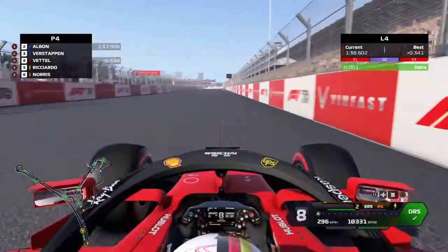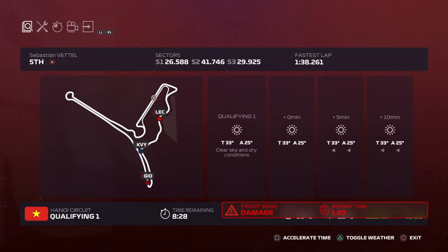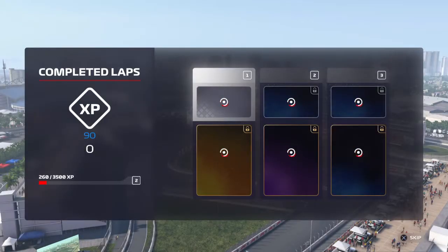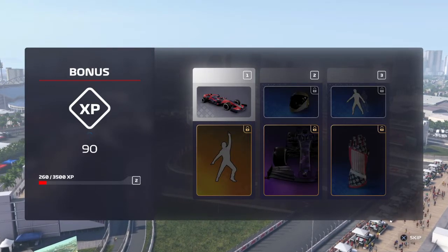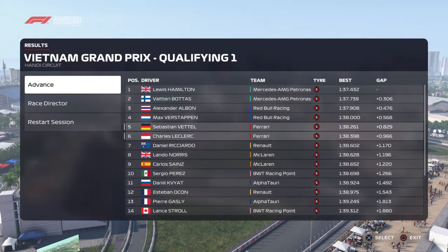We come through the final corner — pretty sure that wall will take more victims than the Wall of Champions. We don't improve our position, only a little in the second sector. We return to the garage with some front wing damage, skip through the repair time, then take a huge risk fast-forwarding the entire session. The AI can sometimes put in stellar laps at the very end and bump you down the order, but luckily we stay in P5, just ahead of our teammate Charles Leclerc. Now we move on to Q2.